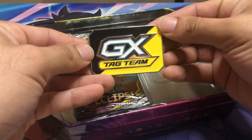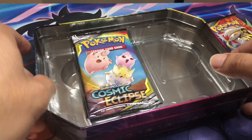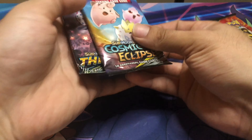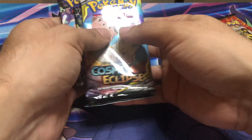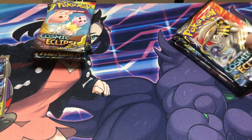Sorry if I sound a little weird — I haven't been feeling good the last couple days. Here we go, another one of these GX Tag Team tins — four packs. I'm assuming it's the same thing: Cosmic Eclipse, Lost Thunder, Celestial Storm, X and Y Evolutions. We're gonna start with this one first.